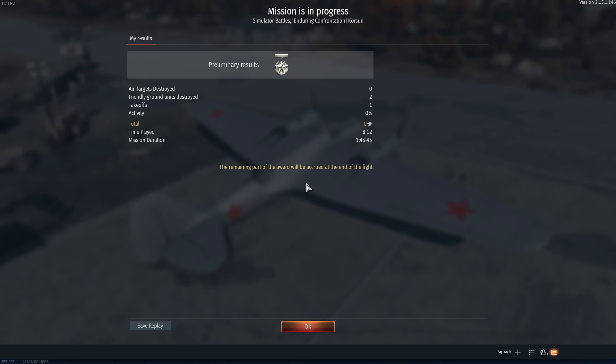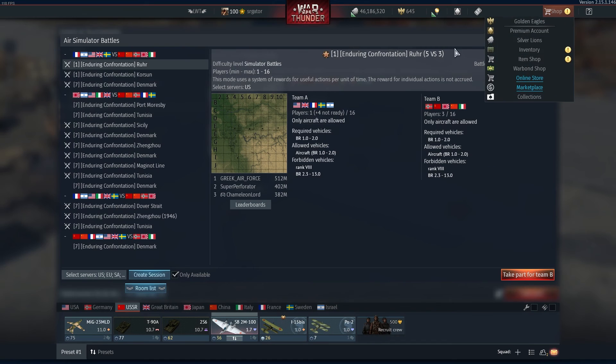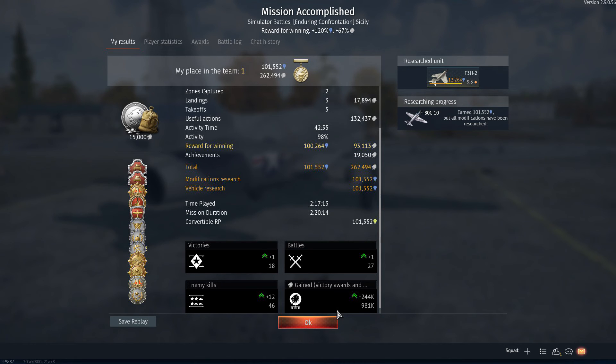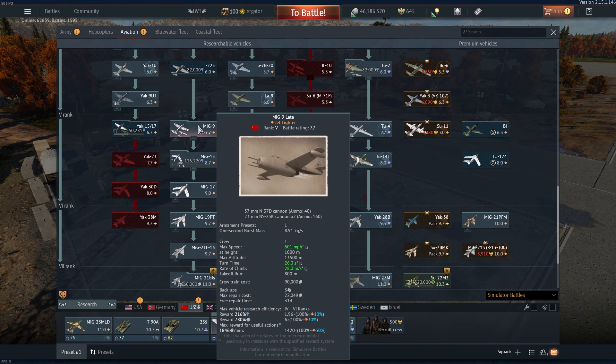No profits screen yet because the mission is still in progress — we gotta wait for it to finish. Wow, would you look at that — those are some crazy numbers! With this amount of points you can skip a few ranks. This much RP in one game can take you from this bomber all the way to a late prop or maybe even an early jet.